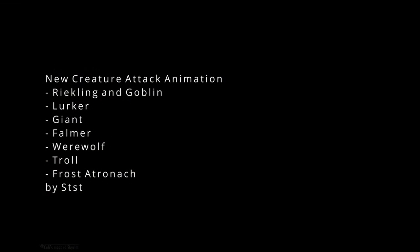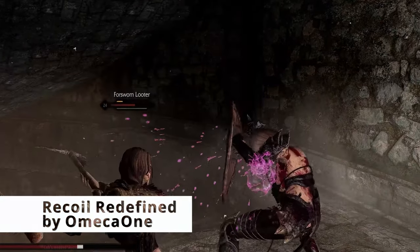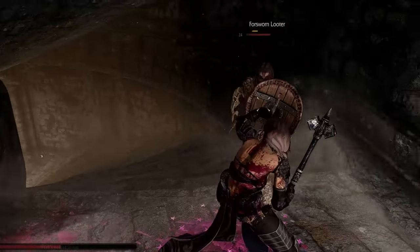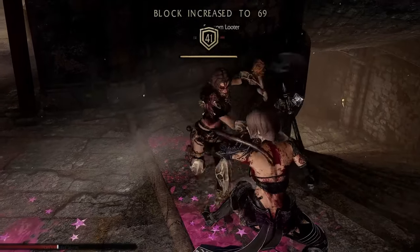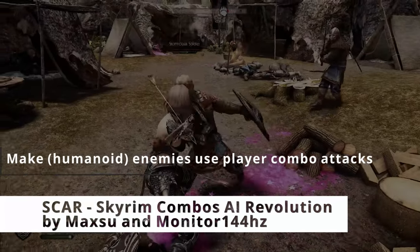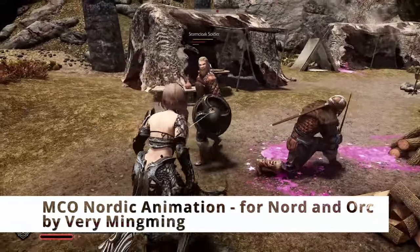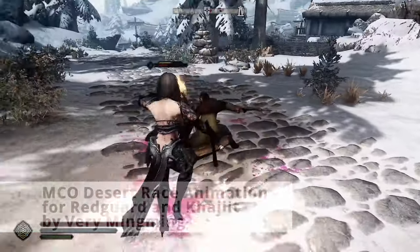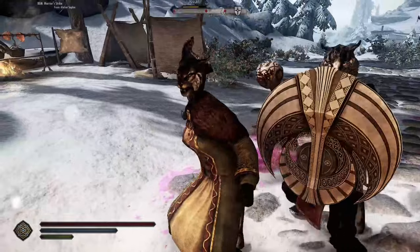We also have the New Creature Attack Animation series, and you should just get all of that. Recoil Redefined — when you have low stamina, you cannot do a combo against a shield because you'll bounce off. But if you do have a lot of stamina, and this goes for both player and enemy, you are able to do combos even against someone blocking you. SCAR — Skyrim Combat AI Revolution — is used together with SCAR patched MCO Nordic Animation for Nord and Orc, and MCO Desert Race Animation for Redguard and Khajiit. The author made it so that different races use different packs, and that's a very immersive thing — I love it.